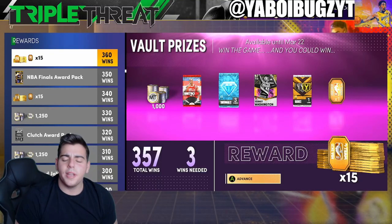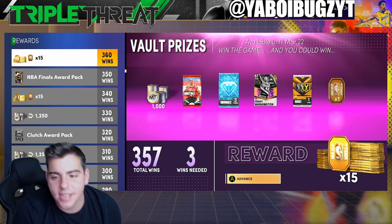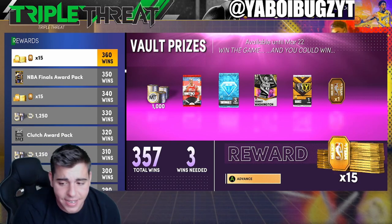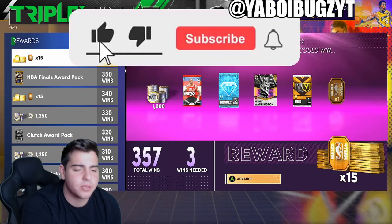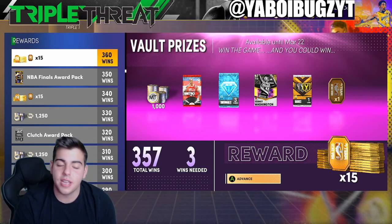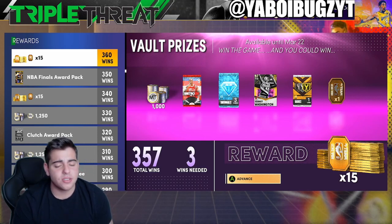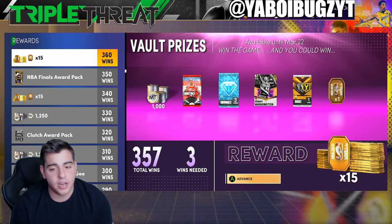Yo, what's good YouTube, it's your boy Bugs back on another NBA 2K 21 MyTeam video. Today we have some insane news — 2K has just released a way to get free Galaxy Opals and pick diamonds. It's only a center but it's crazy. We're gonna go into how to get some opals and pick diamonds right now.